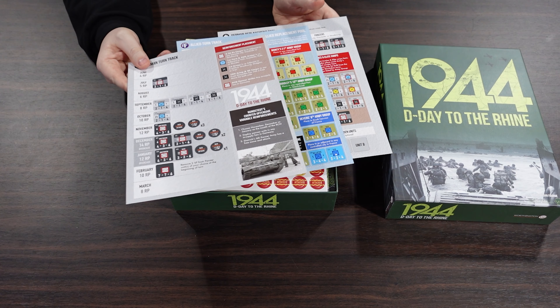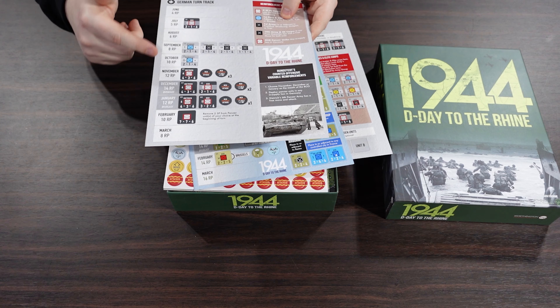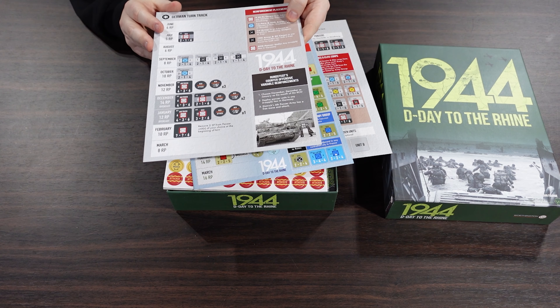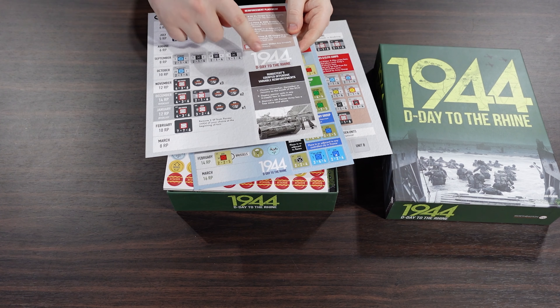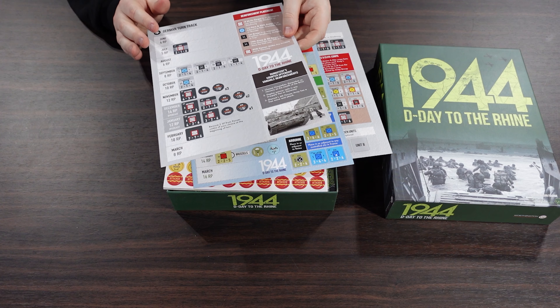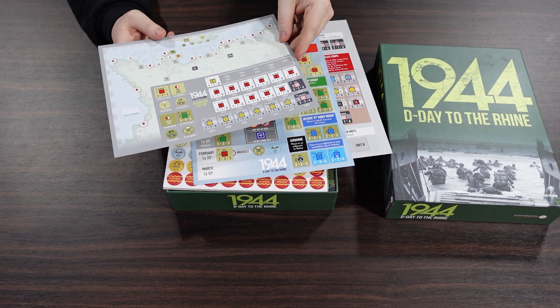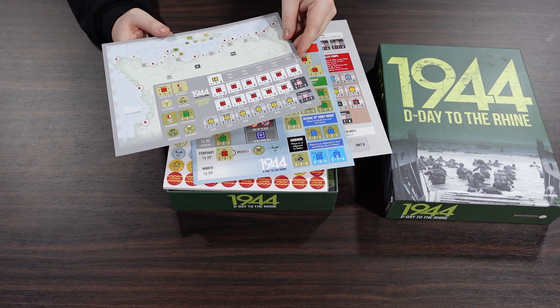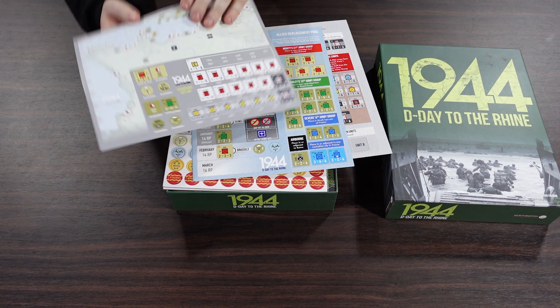So we have the German turn track. The Germans are going to have their turn track that they go through, and this has their different reinforcements that are going to come in. It looks like we've got variable reinforcements from Rundstedt and where you're going to place those. This is also a standard setup diagram, so this is where you're going to put all of your coastal defenses - and then you're going to weep when most of them are useless.